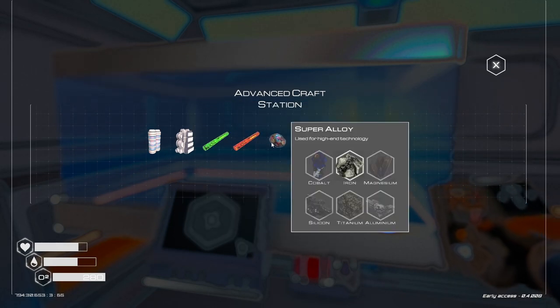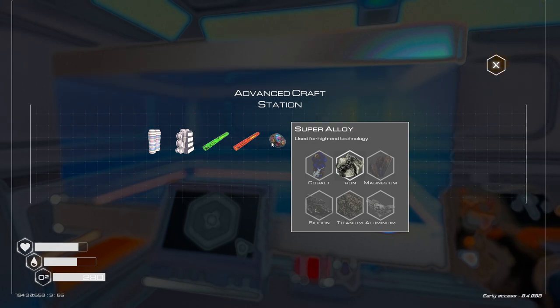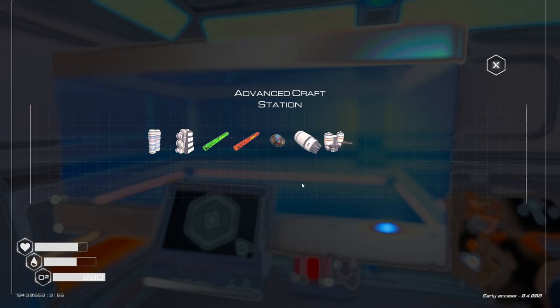We can make super alloys! What do we need? Cobalt, iron, magnesium, silicon, titanium, and aluminum — one of each of the base materials and one aluminum.